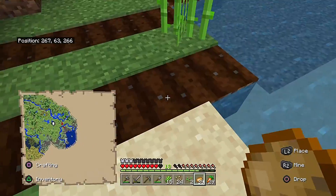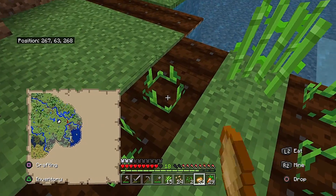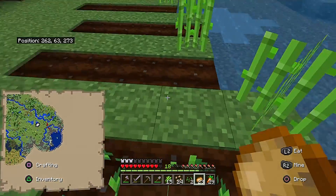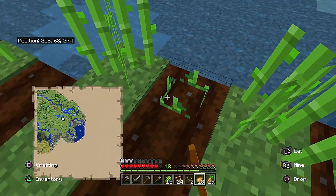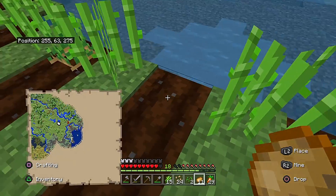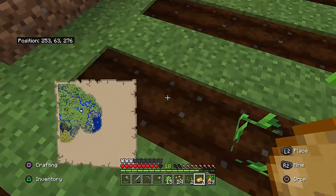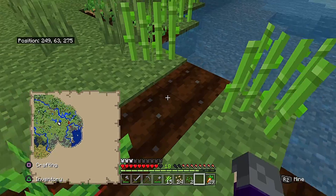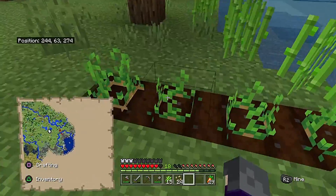I remembered what I forgot to tell you in the second video that I wanted to say in the third video. The reason I have the crops spaced the way they are is partly because it goes around a little pond versus a regular farm layout. The other reason is because crops in Minecraft grow better in rows - so having them spaced like this is actually a good thing.